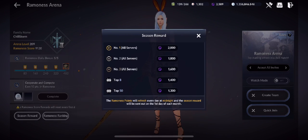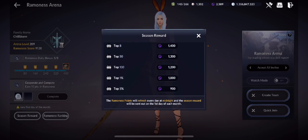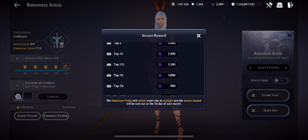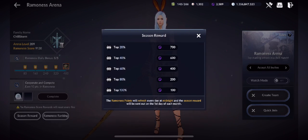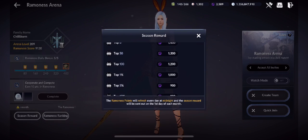For season rewards: number one in the whole region gets 2,000 black pearls; number two gets 1,800; number three gets 1,600; top 8 gets 1,400; top 50 gets 1,300; top 100 gets 1,200; then top 1 percent and so on down to top 100 percent. Basically everyone gets 100 black pearls, so even below 20 percent of the population still gets some rewards.